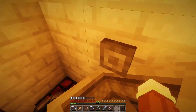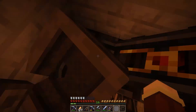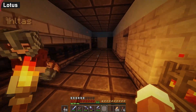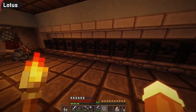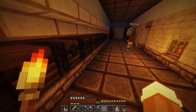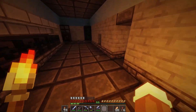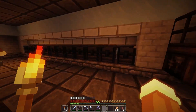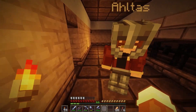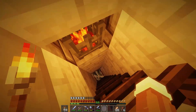Here we are in the nether farm — also a design by Nembon. It produces a ridiculous amount of wither skeleton heads, which is mostly why we built it. As a bonus it actually produces a relatively good amount of gold, and a ridiculous amount of coal and bone, so we never have to collect those ever again.